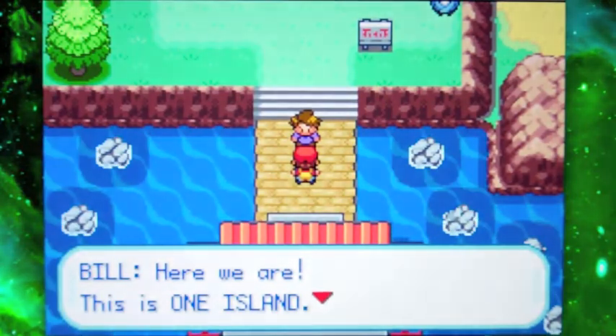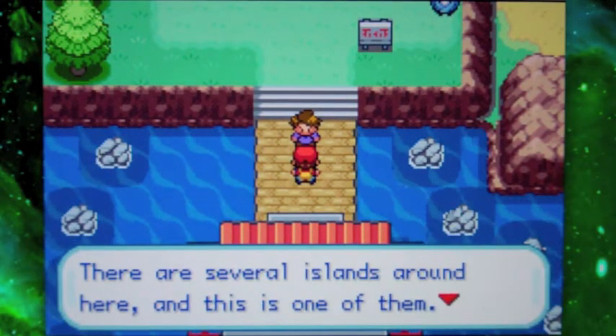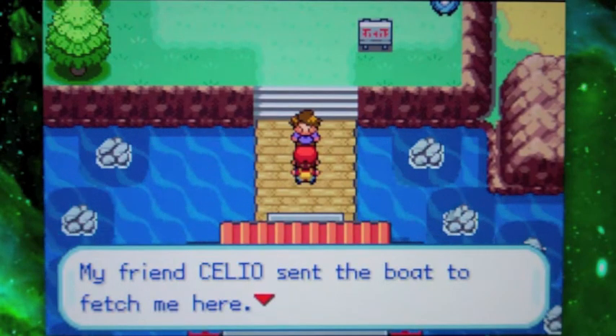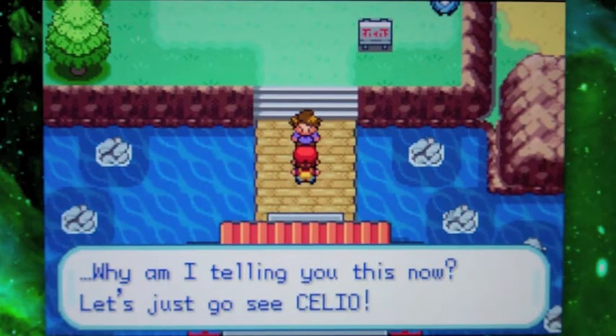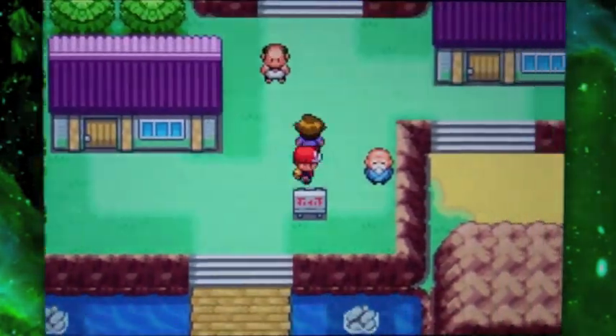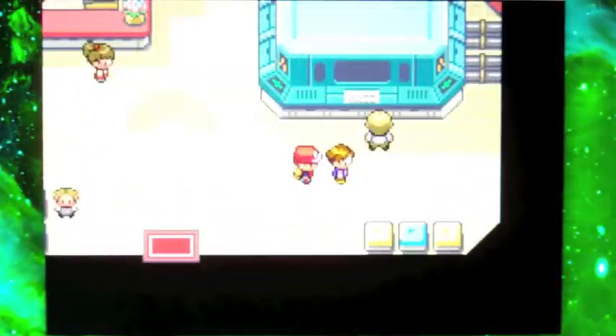Here it is — the first island, which is Knott Island, also known as One Island. I don't like calling them by numbers. The islands are: Knott Island, Boon Island, Kin Island, Floe Island, Chrono Island, Destiny Island, and Fortune Island. I believe that's it.